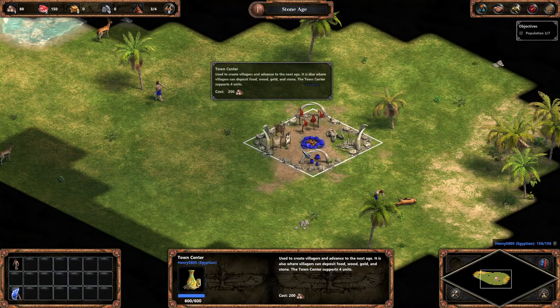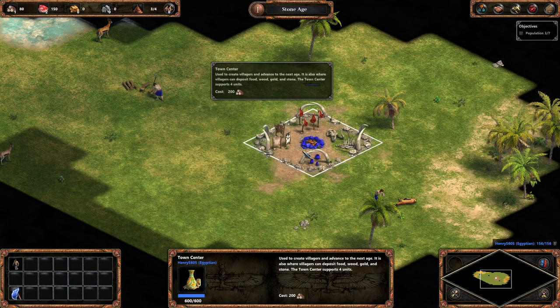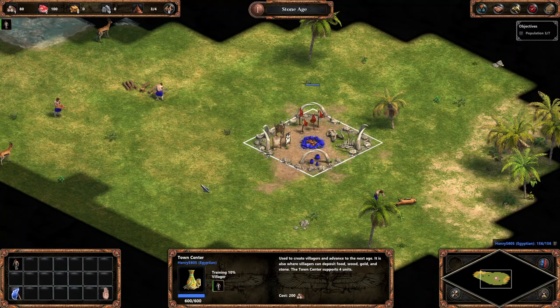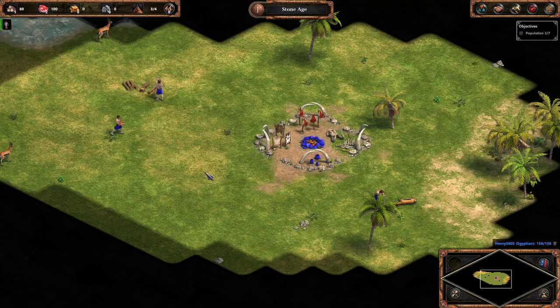Town center - this is the town center. It's used to create villagers and advance them to the next age. So we're going to get a villager which is 50 meat, like I said. And then we're going to make it get wood.